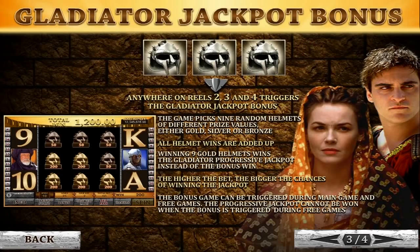Going further, we'll find out that in order to win the Gladiator jackpot, we'll have to trigger the Jackpot bonus game first. The Jackpot bonus game is triggered when three Gladiator helmet symbols appear on Reels 2, 3, and 4. In the Jackpot bonus round, the game will randomly select nine helmets made of either gold, silver, or bronze. If all nine helmets are gold, the player will win the jackpot.